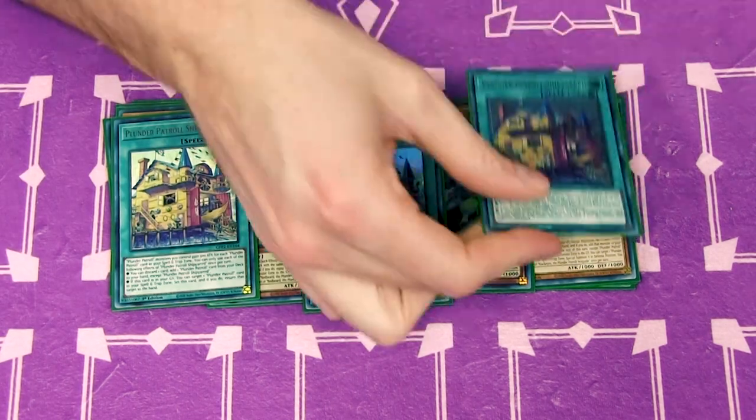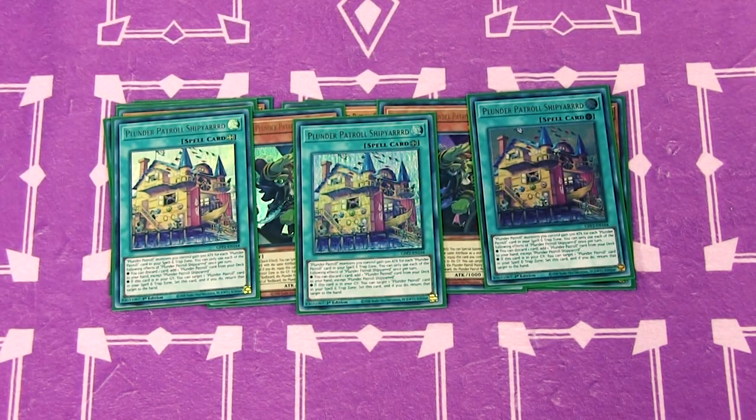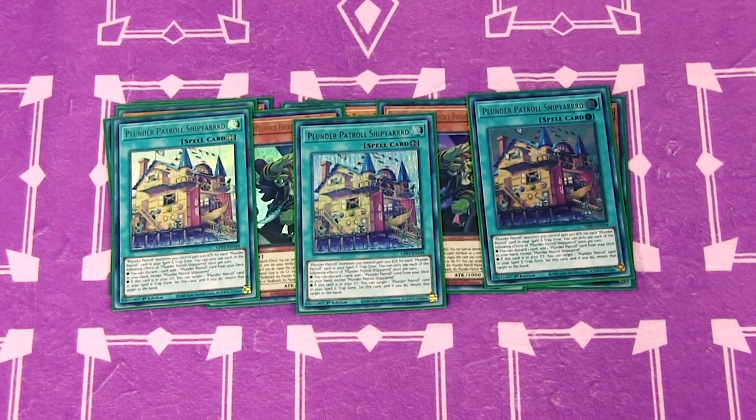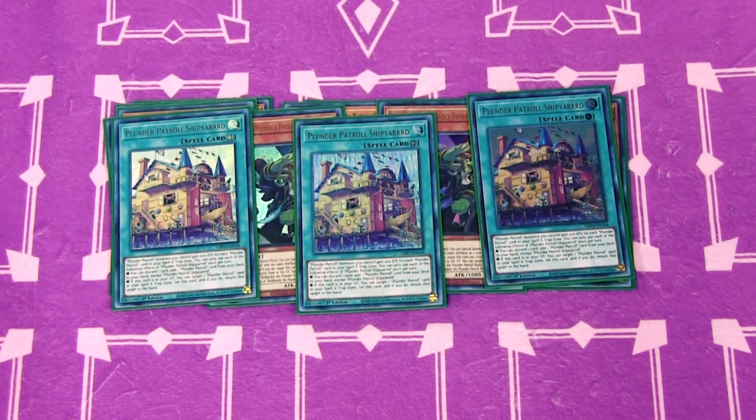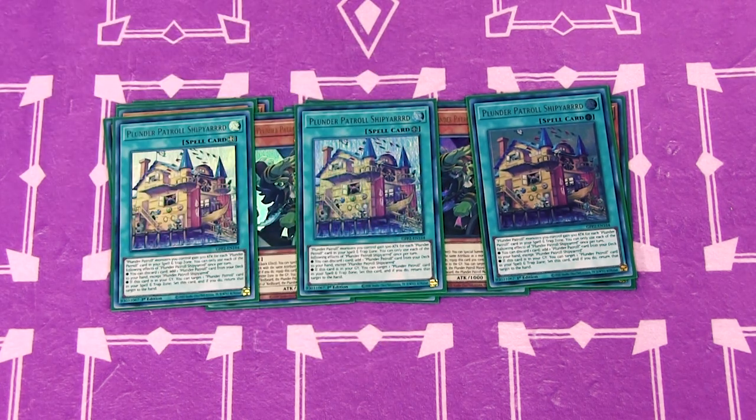For the Plunder Patrol spells, we have three copies of the Shipyard. First, all Plunder Patrol monsters you control gain 500 attack for each Plunder Patrol card in your spell and trap card zone — it's really easy to get a lot of them. You can discard a card to add a Plunder Patrol card from your deck to your hand except itself. Then if it's sent to the graveyard, you can target a Plunder Patrol card in your spell and trap card zone, set this card, and return that target to the hand, bouncing things back from your spell and trap zone.